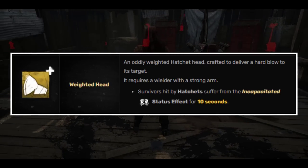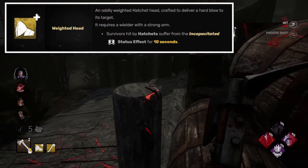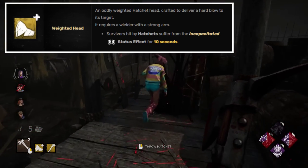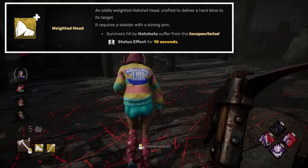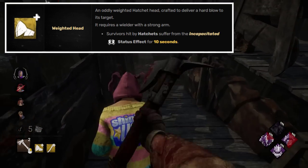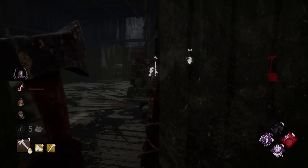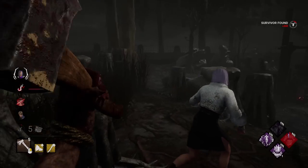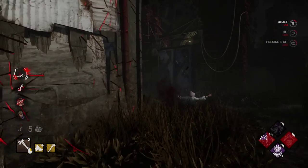Huntress — Weighted Head. One of the only ways to get the incapacitated status effect, and on paper it sounds good, but in practice this addon is quite useless. Incapacitated will remove the survivor's ability to pick up items, use items, work on generators, or interact with other survivors. And that is where this addon could potentially be strong, because you can camp with Huntress and deny saves in the late game, because if you hit them with a hatchet with this addon equipped, they cannot start the unhook.